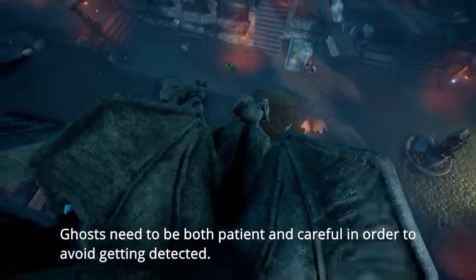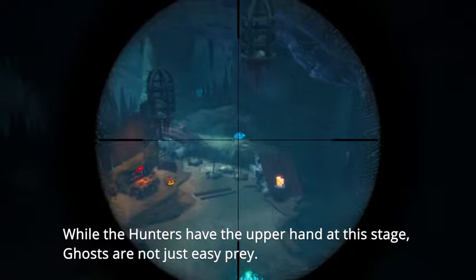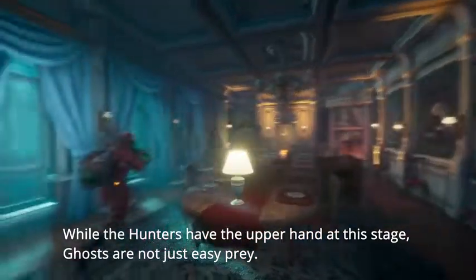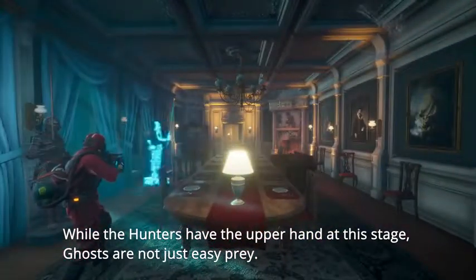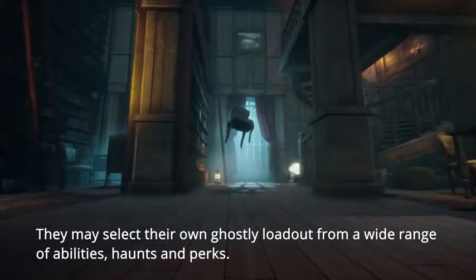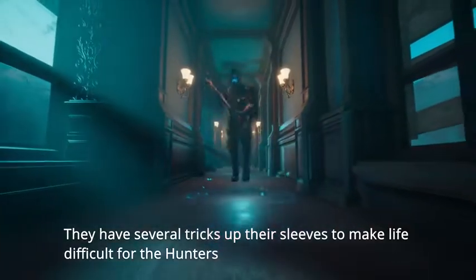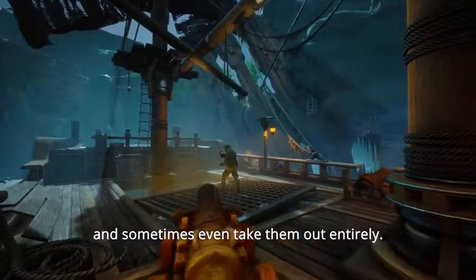Ghosts need to be both patient and careful in order to avoid getting detected. While the hunters have the upper hand at this stage, ghosts are not just easy prey. They may select their own ghostly loadout from a wide range of abilities, haunts and perks. They have several tricks up their sleeves to make life difficult for the hunters, and sometimes even take them out entirely.